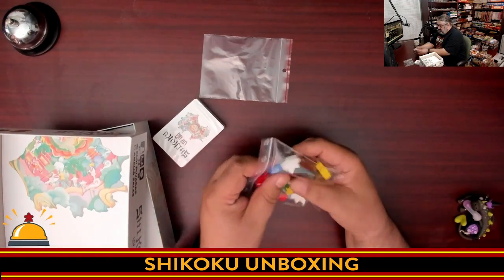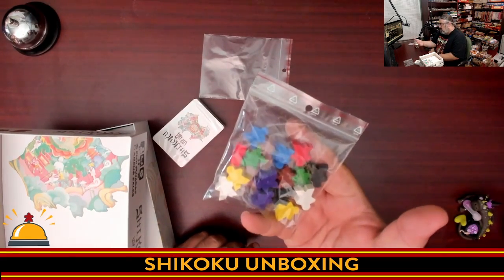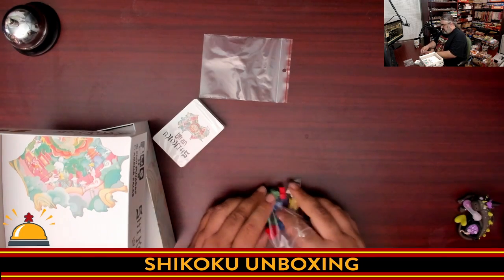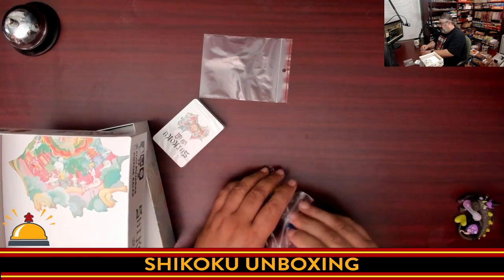Next we have meeples. They're pretty much just your standard meeple. There are two in each player color — one to keep in front of you so you and everyone else knows what color you are, and one to put on the map. If you've seen one meeple, you've basically seen them all. Wooden meeple.